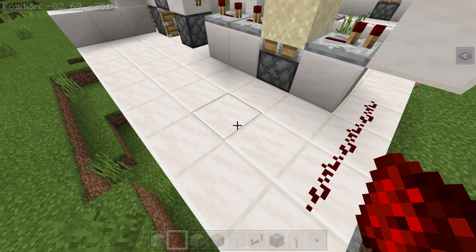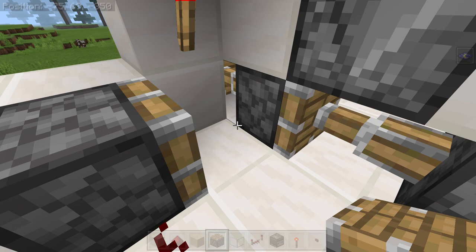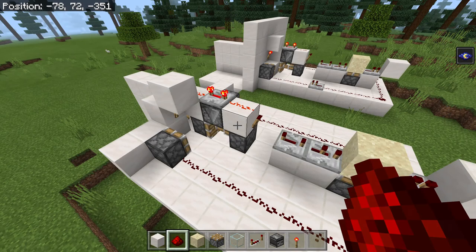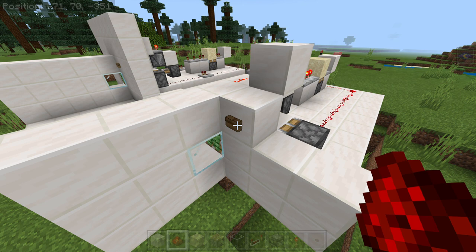And thus, if you wire in your pistons here and here, put glass on one of them, and run your redstone — that should be you done. And you have your pop-up window — I still haven't got the timings perfect, but you have your pop-up window. Thank you for watching, I hope you enjoyed.